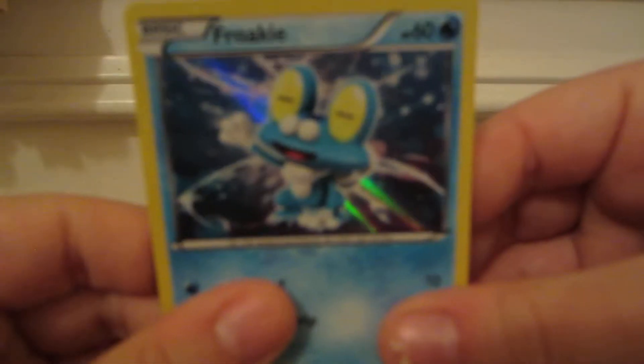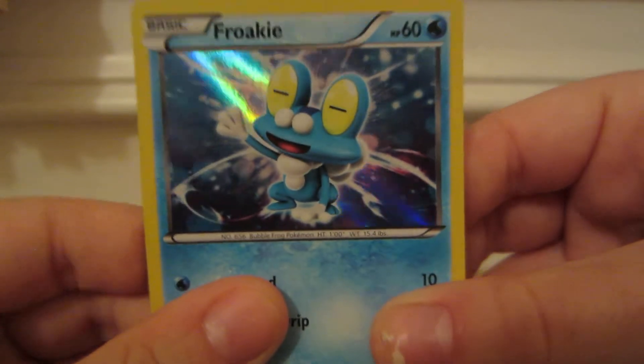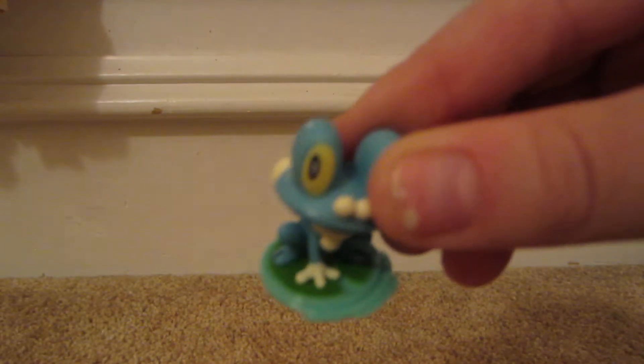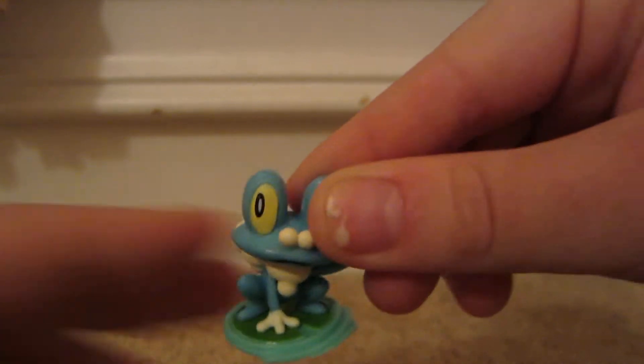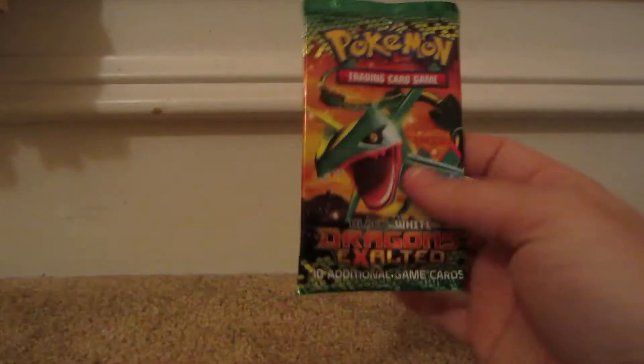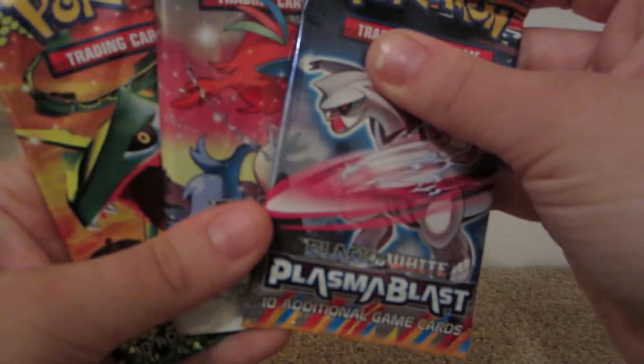Here we have a Froakie holographic promo. Froakie looks really happy, like he's singing or something. And we have the packs — we have the figurine too. We have this cute little Froakie sitting on — oh, he's on a lily pad, as you can see. Cute little Froakie, he's waving. And now we have a Dragon's Exalted, a Boundaries Cross, and a Plasma Blast.